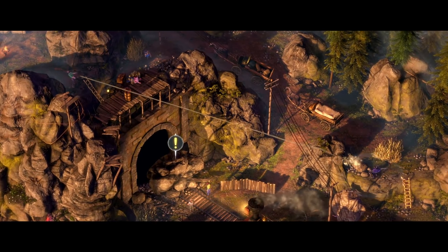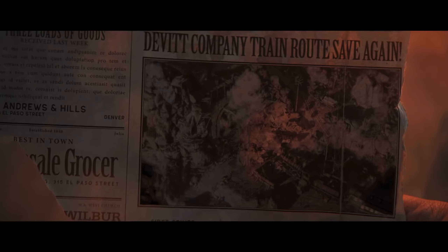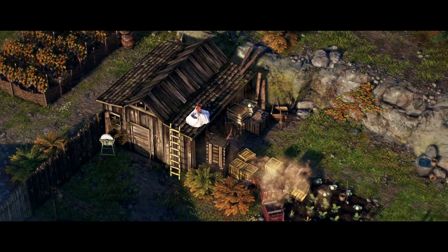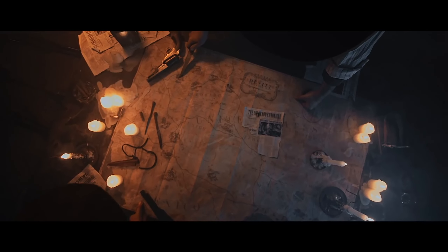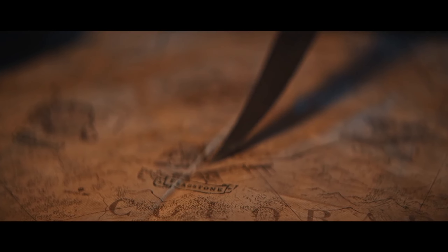First up today we have Desperados 3. This is a strategy game — very story driven, kind of an RTS tactical stealth game where you have to move your guys through the level. There are 5 different characters you can play as in a Wild West kind of theme setting, and the whole idea is to make your way strategically through these levels, plan ahead, and make the smartest decisions to complete the level in the best way possible.